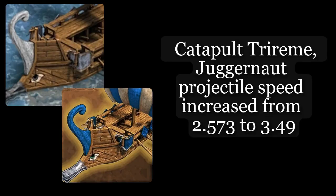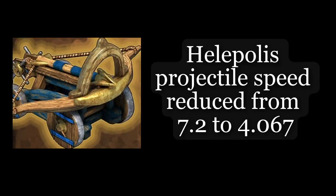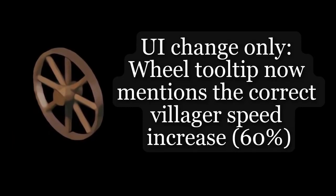Catapult tri-ring. Juggernaut projectile speed increased from 0.573 to 3.49. Helipolis projectile speed reduced from 7.22 to 4.67, we change only. Oil tooltip now mentions the correct villages speed increase.